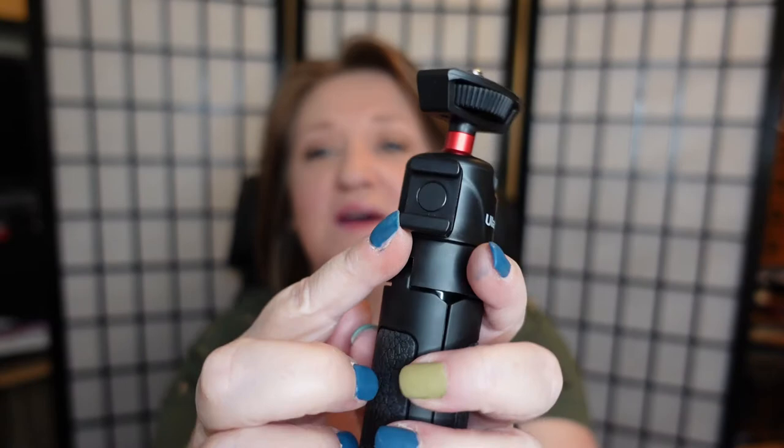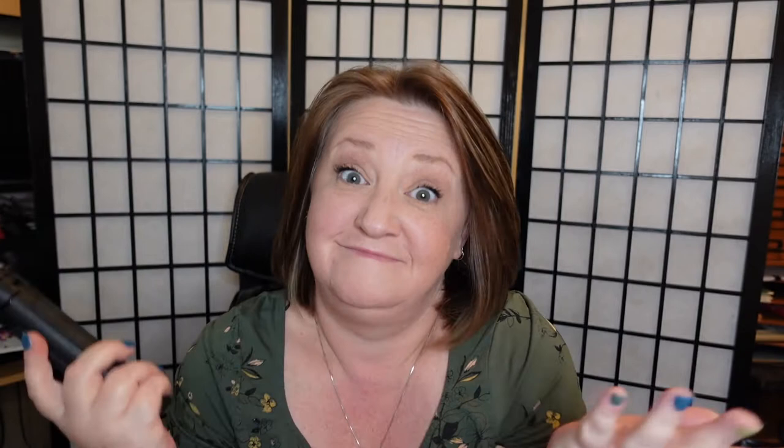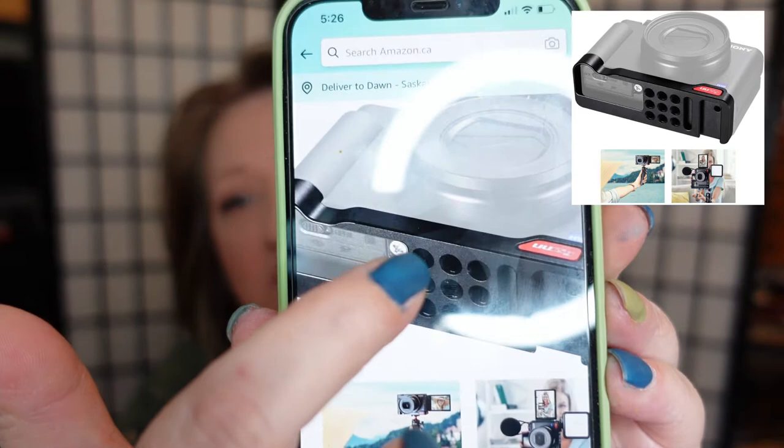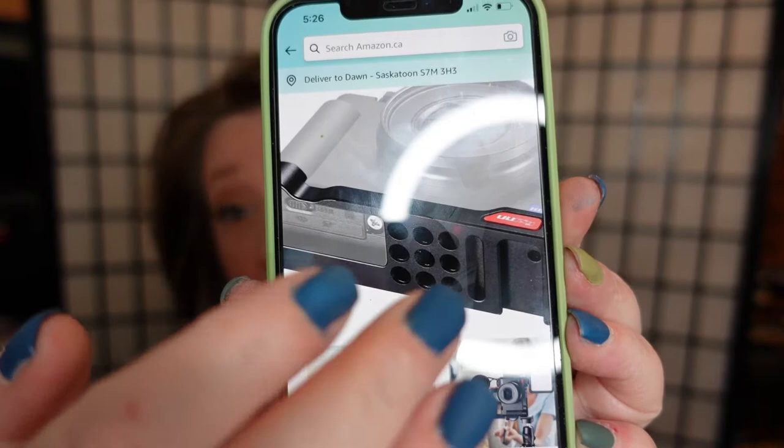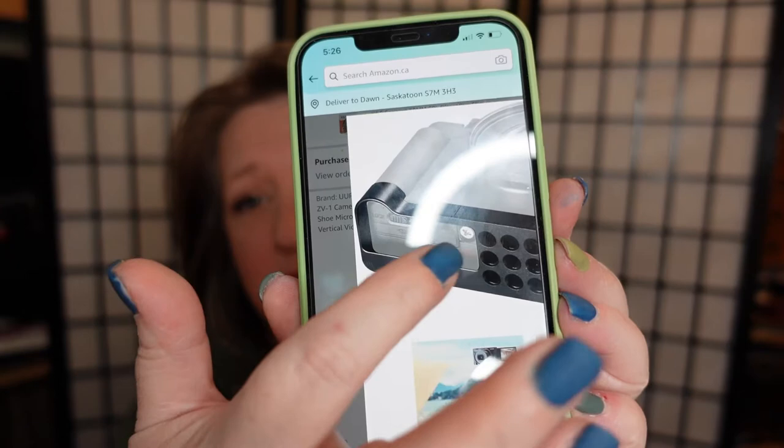It also has an extra cold shoe mount, so if you wanted to put a light or your microphone or whatever on it, you can stick it in there. The other thing I got is a mounting plate for my camera — my camera is actually sitting on it right now. It's a plate with a bunch of quarter-inch screw holes so you can mount it wherever, and it also has a cold shoe mount. You also have access to the battery compartment and memory card. I got that and it's making me very happy.